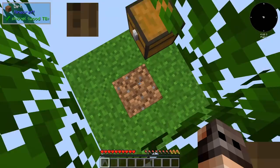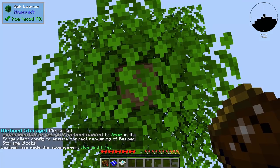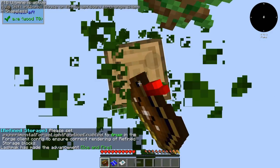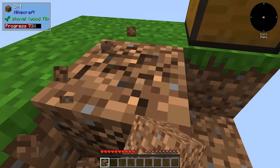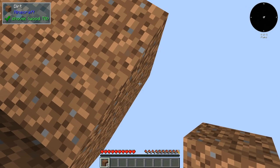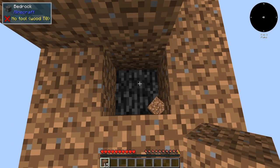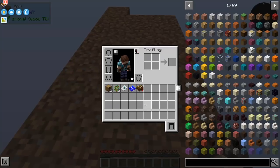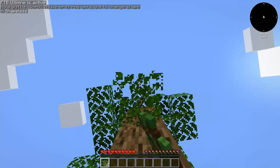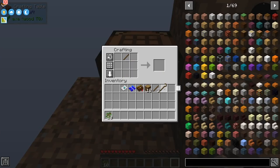We just get our sapling — well, that was an awesome start — this time we got it. The first thing I'm going to do is try and expand the platform. I'm just leaving these blocks so that the grass would spread here. Anyways, let us get our first tree, get some wood, make our crafting table, and get our first crook.